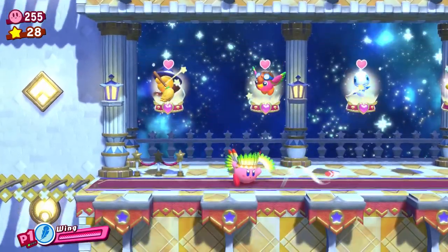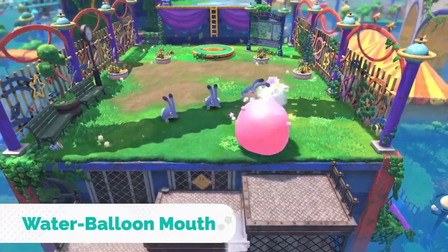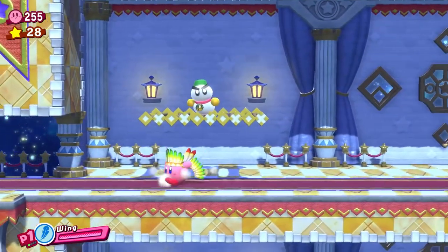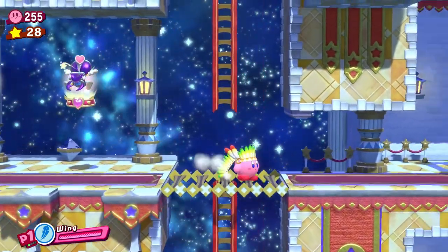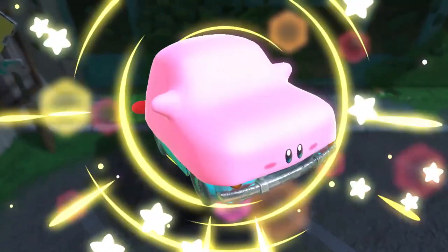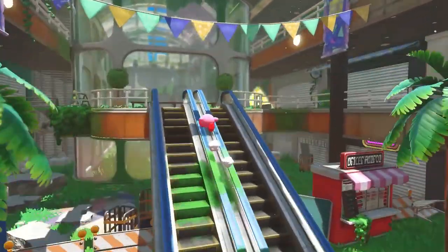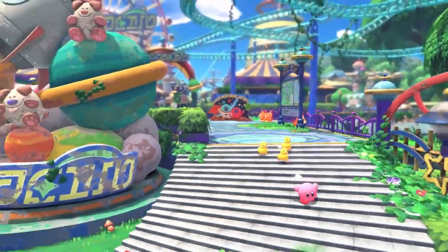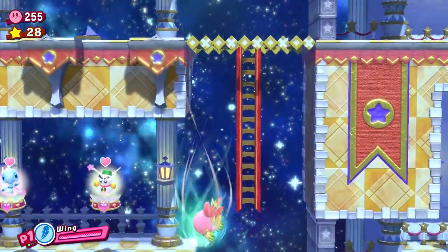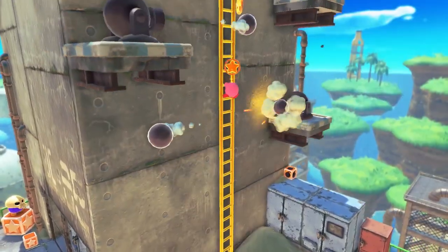Wing takes the number 4 spot, and similarly to Wheel, this is purely for movement reasons. I know there's already a Mouthful Mode glider, but I'm assuming those are the gimmick and not part of the general gameplay. Imagine how fun it would be to glide through the air using the Wing ability — some restrictions would have to be applied to ensure it's not game-breaking, but just the thought of gliding through these scenic Kirby environments in 3D is so appealing. Wing easily has one of the coolest potential applications in 3D of any copy ability, and while it could be replaced with Jet, there's something slightly more captivating about Wing — maybe because Forgotten Land seems very in touch with nature, with its overgrown cities and animal-based bosses.